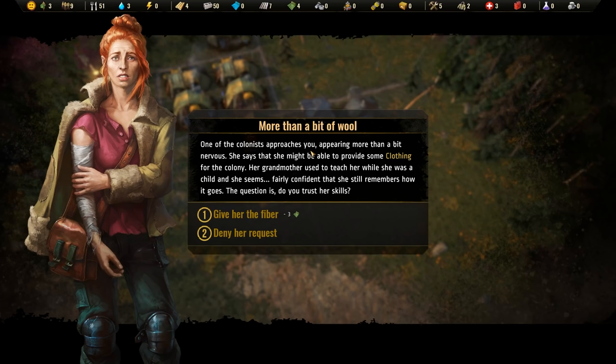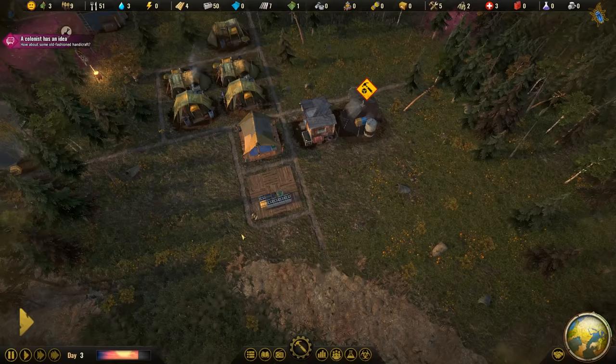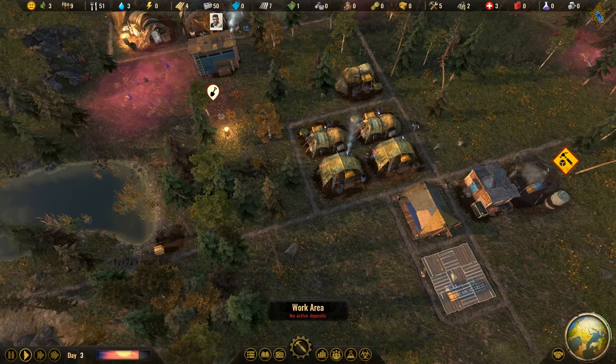A colonist has an idea - more than a bit of wool. One of the colonists approaches you appearing nervous, saying she might be able to provide some clothing for the colony. Her grandmother used to teach her knitting as a child and she seems confident she still remembers how. Do you trust her skills? Let's give her three fiber. You give her the fiber, she thanks you, but after a while the little fiber has been mangled into a patchy poorly-made coat that will surely fail to protect even from the slightest drizzle. 'Sorry, I really tried,' the woman says, unable to meet your gaze.